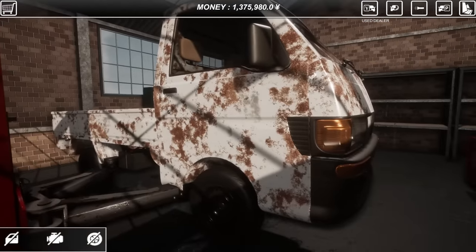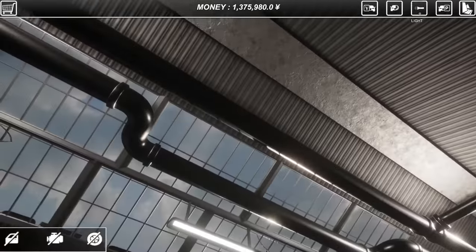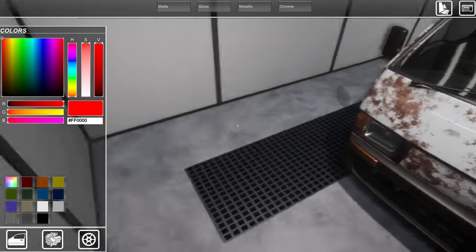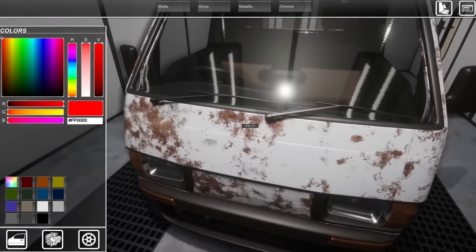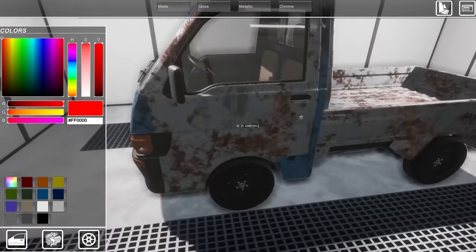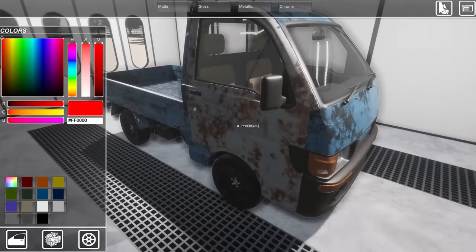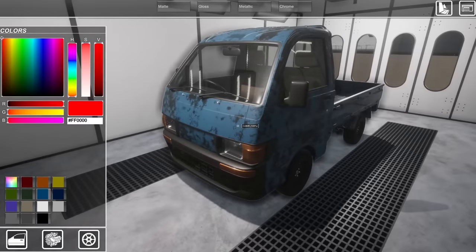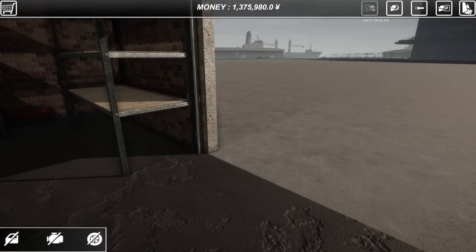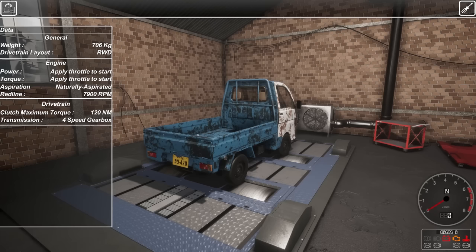I guess if you do repair it, you still have to deal with the rust on the body because I did do some of the body work. So let's head over to the paint booth. Can we de-rust this thing or is it just going to paint it with rust? I'm going to go for a nice blue. I do like blue and the rust is still there. So I guess we have to buy whole new pieces if we want to get rid of the rust. We're going to keep one door a different color just to annoy some of my viewers - if you know where that's from, you know. And we can actually dyno this thing. I'm very curious how good it is.